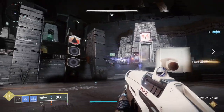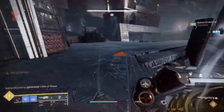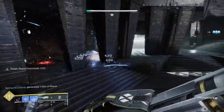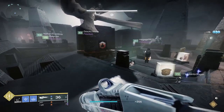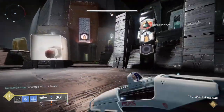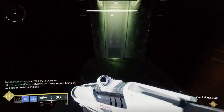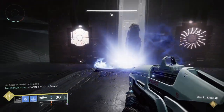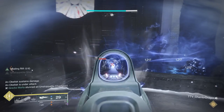I would try to be within 10 light level of the encounter before you attempt this. Other changes include more champions — ones you didn't see in Normal Mode — match games making shielded enemies tankier, and no radar. The Gliff Keepers themselves are Overload Champions, which is annoying but manageable. There are also Solar Captains, so with Match Mode you'll need something to take them down quickly.